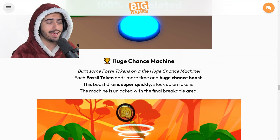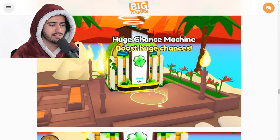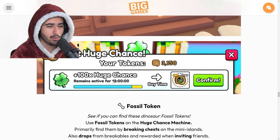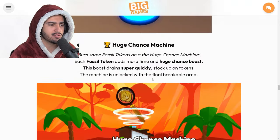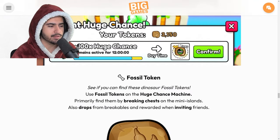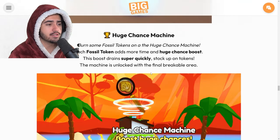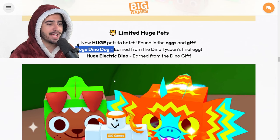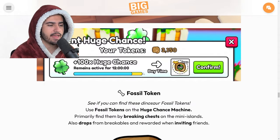Moving on to the important dino machine - using this machine you can spend fossil tokens to increase your huge chance and the timer on that huge chance. It shows something like a 58x boost, and the menu tells you how long it remains active. If you use all your fossil tokens at once that gives you a 100x huge chance for 12 hours. You can get fossils by breaking chests as well as drops from breakables. The huge chance boost is assumed to apply to the Huge Dino Dog from the final egg, though it doesn't explicitly say that anywhere.